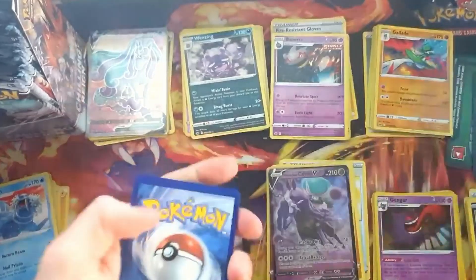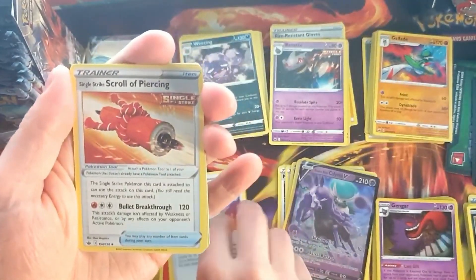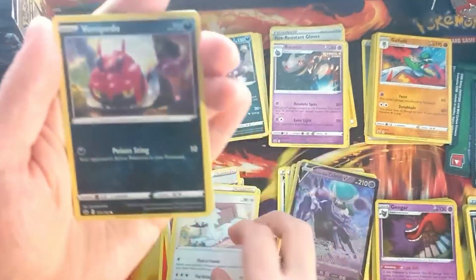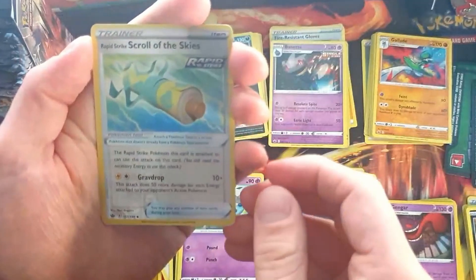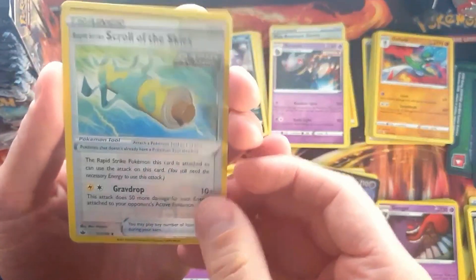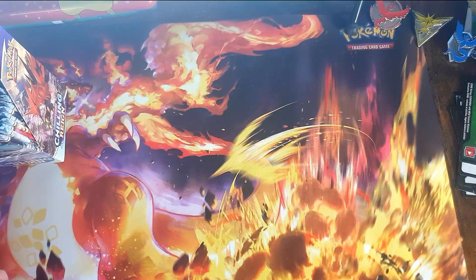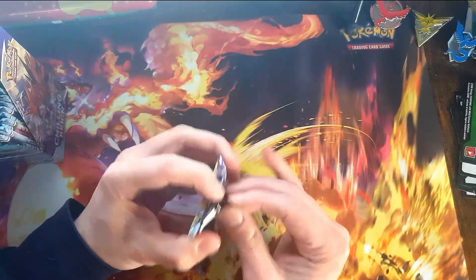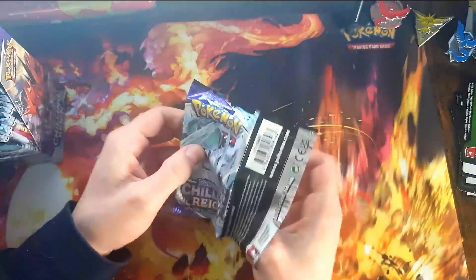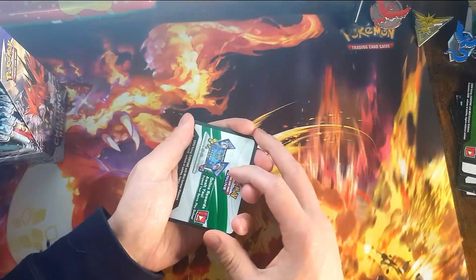That's going to be a pulled-back result again. Fire Energy, we get some Conviction from Karen, a Scroll of Piercing, Avery, Crabrawler, Gullet. Scroll of the Skies in Reverse — pretty nice. And a Scolipede. We've done some cleanup — looks like we're back down to about $5.77.